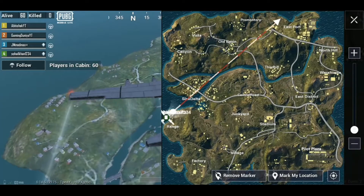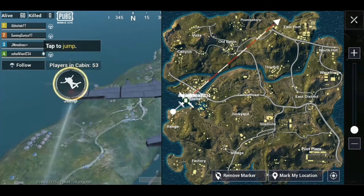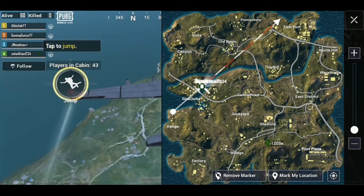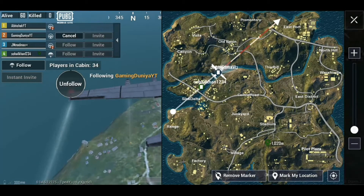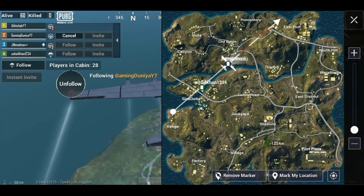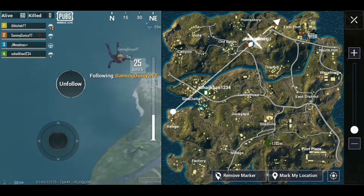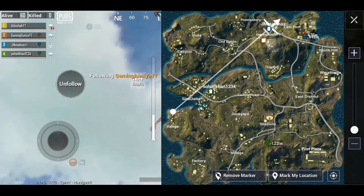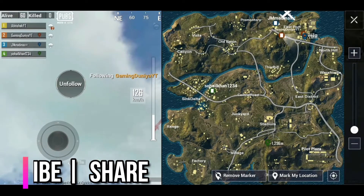So guys, let's see. Look at the map. Now look at the map — as you can see, downtown is still in the stadium. There are many changes. We are going to explore two new places. There is a sink delta and a central road. There are many new places.